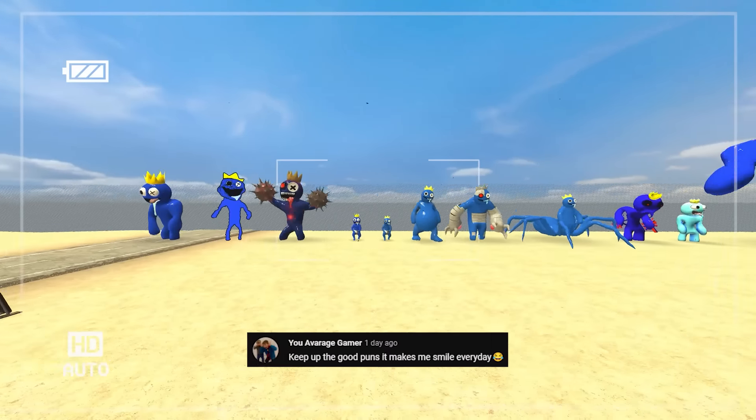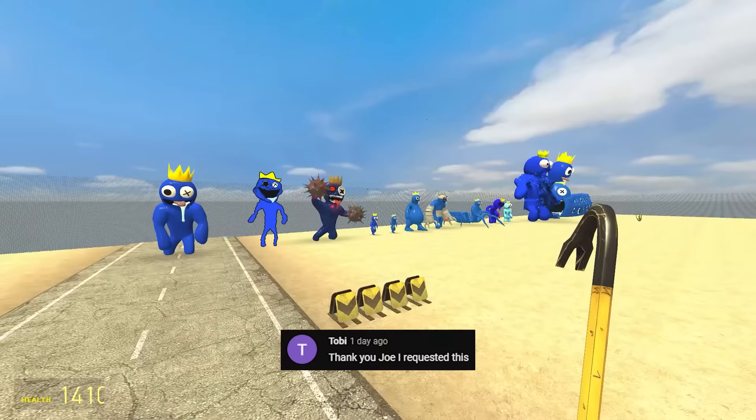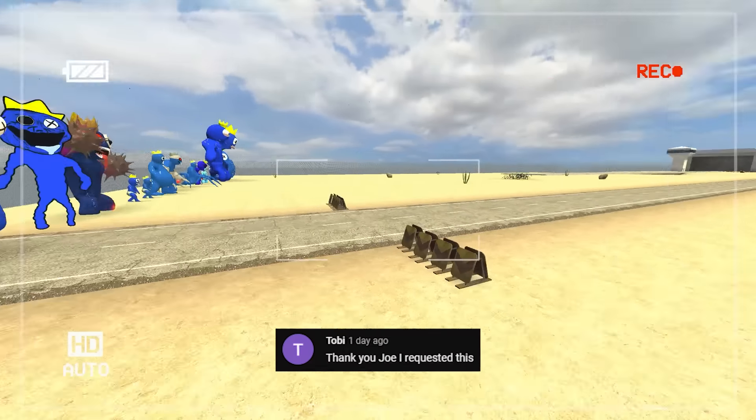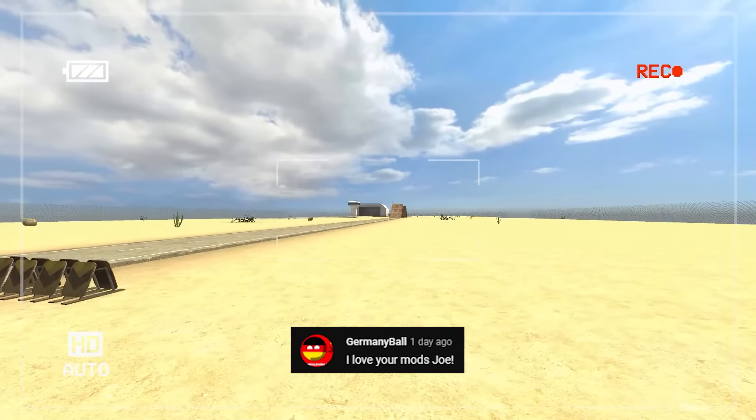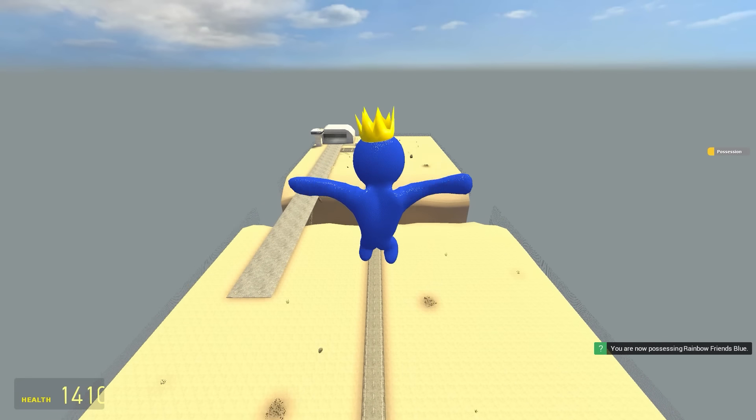Now that we have so many Rainbow Friends mods, I thought it'd be fun to see which of each color has the longest jump, starting with Blue. Because some of them jump insanely far, they have to jump from here instead of the edge of the bridge. We'll begin with regular Blue — walk him up and jump him.